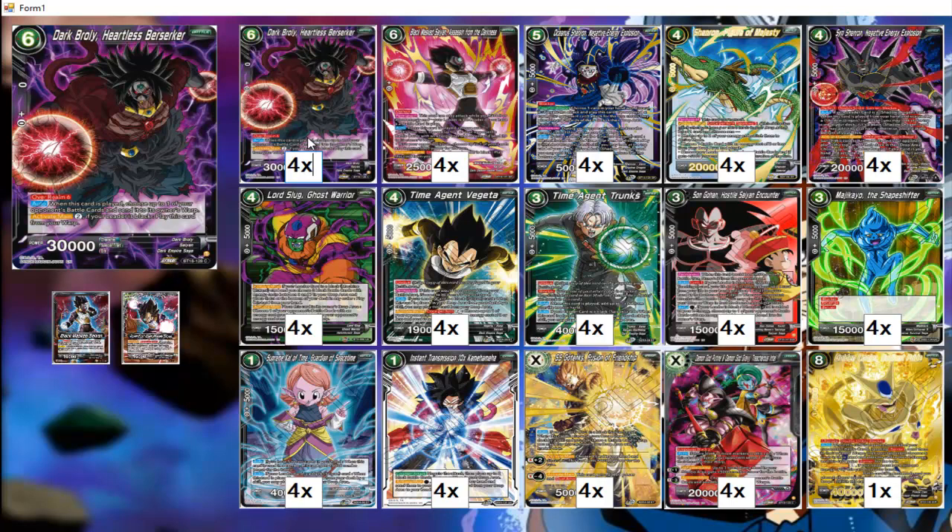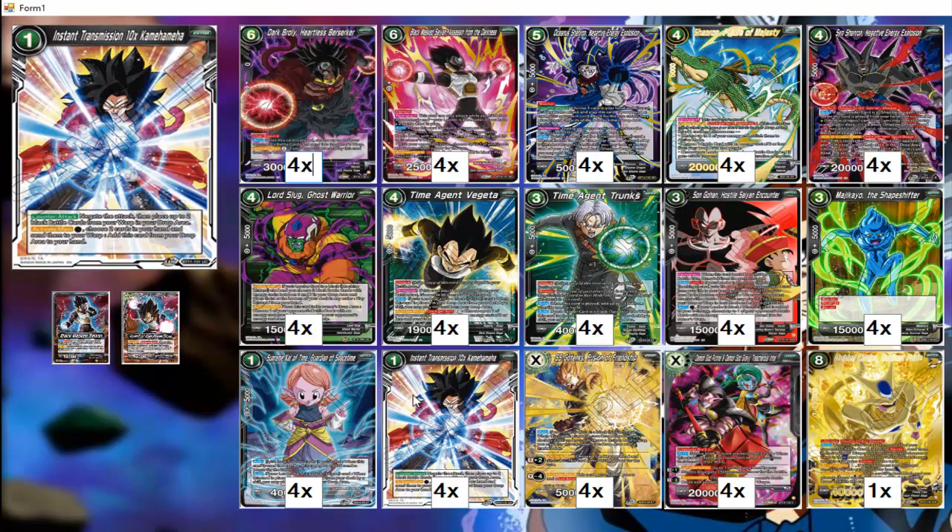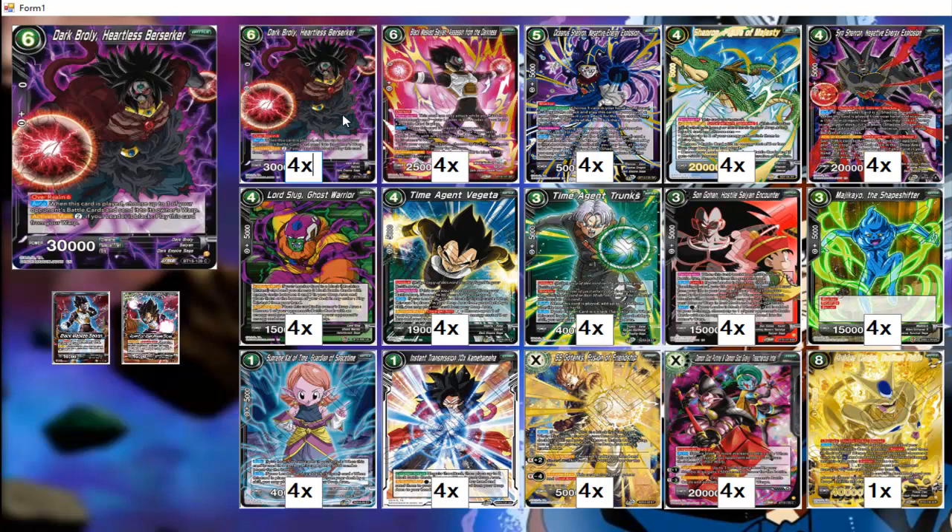If Dark Broly ends up in your warp — whether from an opponent's effect or from Instant Transmission Ten Commandment — it's not a problem because you can always play him back from the warp. So there's synergy there.